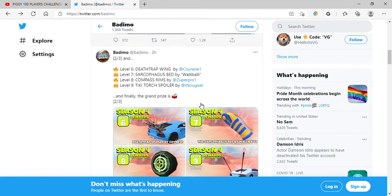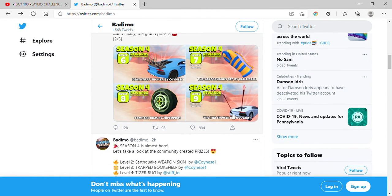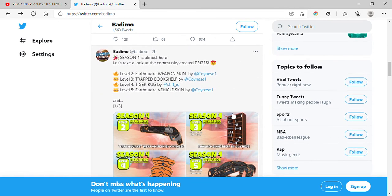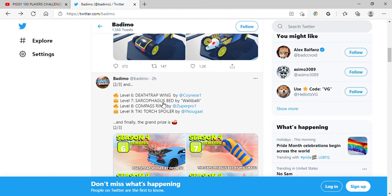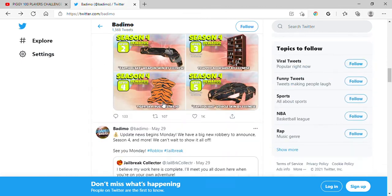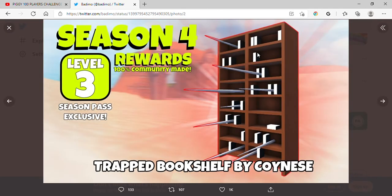So much stuff — it doesn't seem worth it. I mean, the spoiler, if it moves then we might be on to something. But I think the best items are the rims, the car, and the car skin. The bookshelf was also cool — does the trapped bookshelf actually kill the cops? I doubt it.